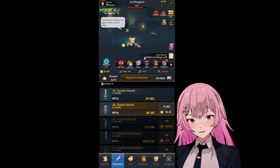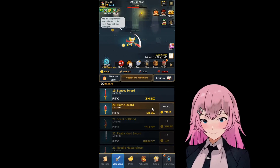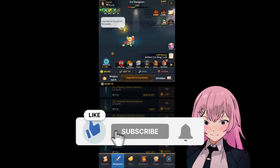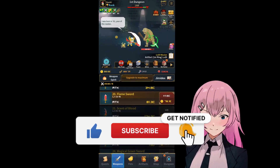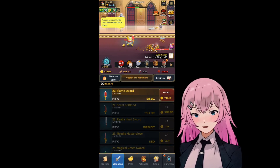Yeah, I guess that's all for now for this game. Our sword now is the flame sword. Maybe on our next video we can have this magical green sword. Thank you so much for watching, guys - see you in my next video. Thank you!